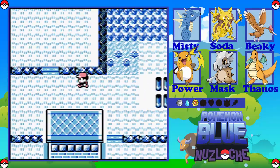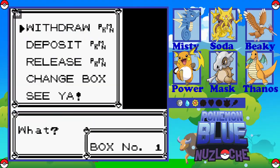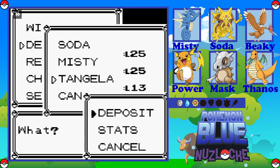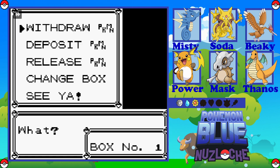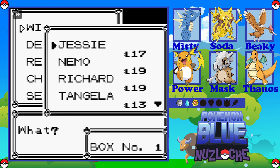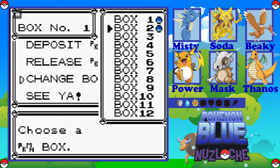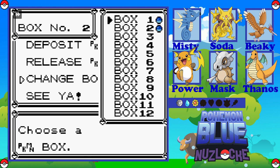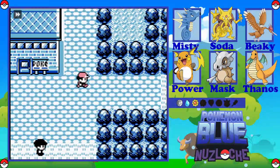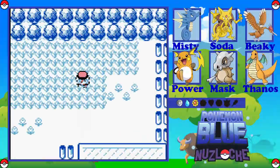We have another new route. I'm going to go quickly put Tangela away. I could put Weezing on the team, but I'll stick with Beaky. Wait — Beaky's not here, is Beaky in Box 2? I need to change to Box 2, withdraw Beaky. Job done. I don't know if I need a spare slot on my party for the randomised Eevee, but we're going to see what we get here on this route.